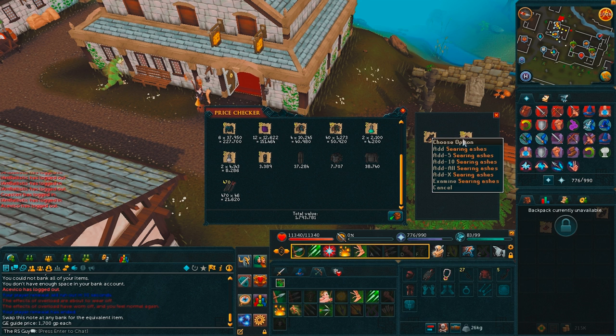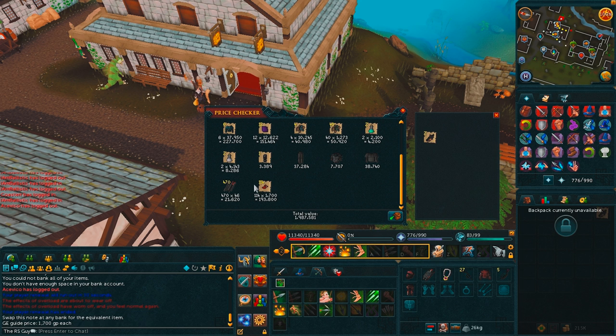The thing about the ashes is their guide price in the GE for some reason is only 1.7k, even though they're going for about 8k right now — and they're probably going to stay that way because they're very very good for prayer training. So that's another 900k added to the price check, making it about 2.5 mil an hour.